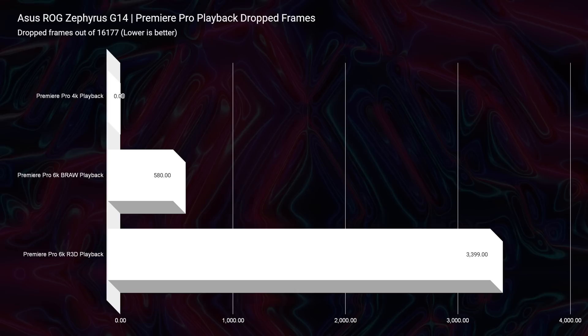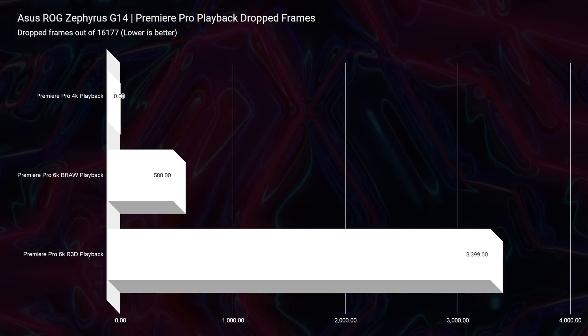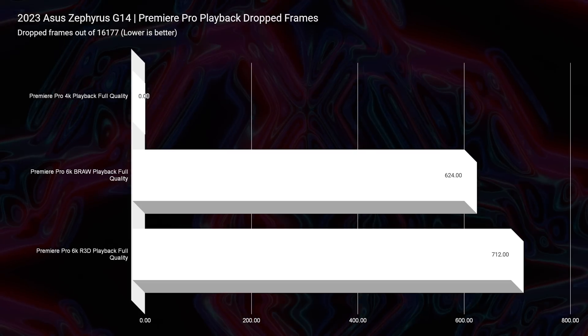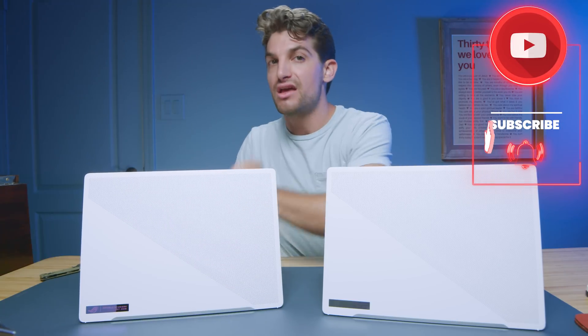Looking at playback, 4K playback is no problem for either laptop. For 6K BRAW, we saw 580 dropped frames from 2022 versus 624 from 2023 — nothing earth shattering, but slightly more from 2023. The one place we did see better performance was for 6K RED footage: 712 dropped frames for 2023 versus 3,399 for the 2022 model. So if you're a RED footage user, you might want the newer model with RTX 4060. Overall, I'm not seeing the love of upgrading to 2023 — 2022 is still the best bang for buck, especially on sale.